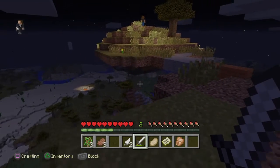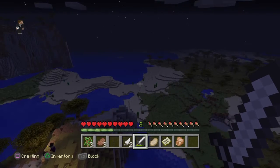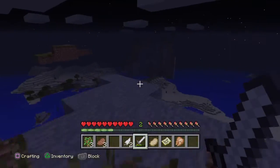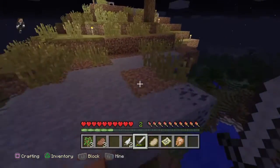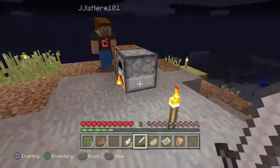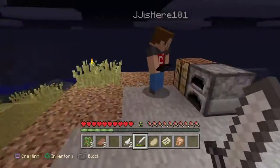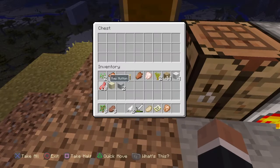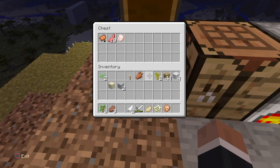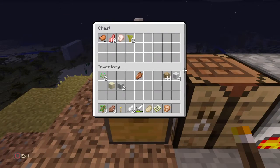Village is over there. We got desert over there to explore, a huge hills biome if we want to go get emeralds, and more desert — just a bunch of desert. Parkour — spooky. So we're thinking that in the morning we're gonna go down to the village, grab some furnaces, grab our food, and then set up up here. I got a chest — nice. I'm cooking us some food. Let's make some beds.